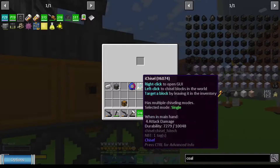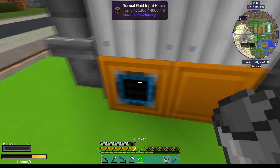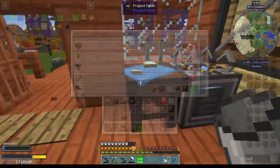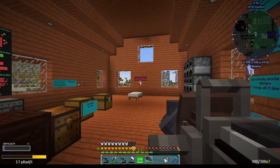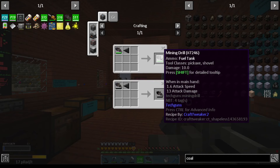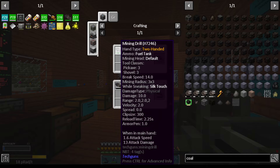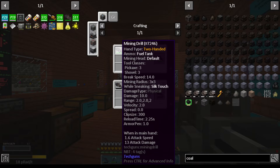That should actually give us the eight we had. Now we can make a mining drill. If I look at this I can fit it with a carbon drill - it means instead of pickaxe class three it will become pickaxe class four and slightly faster.